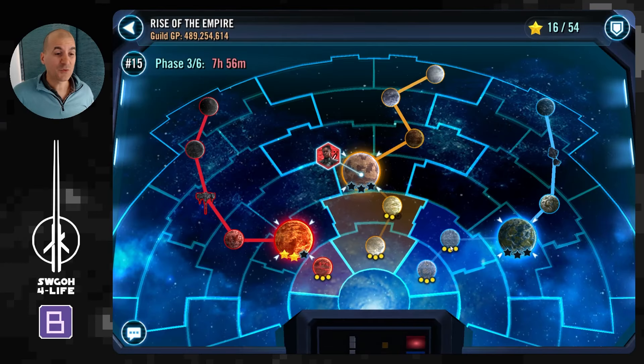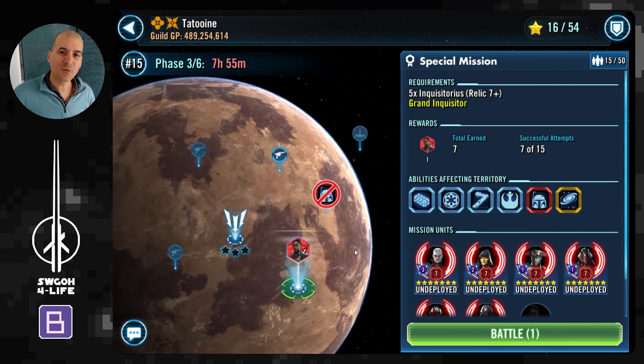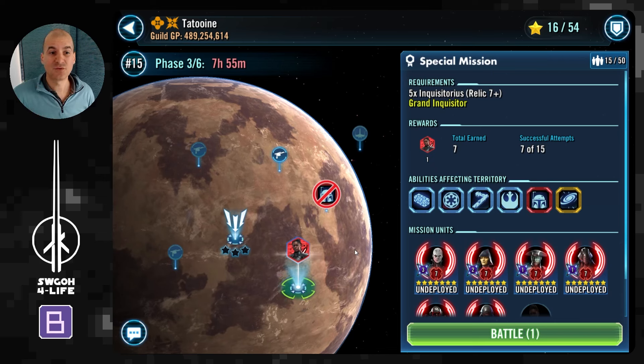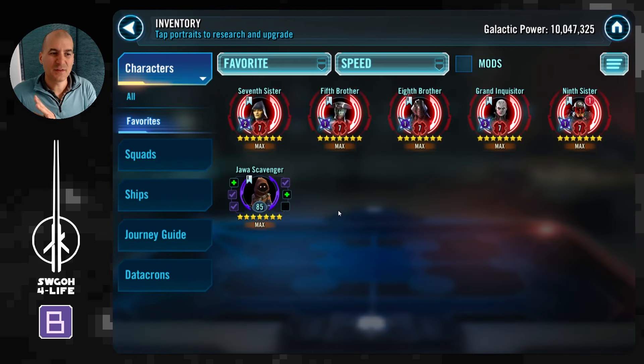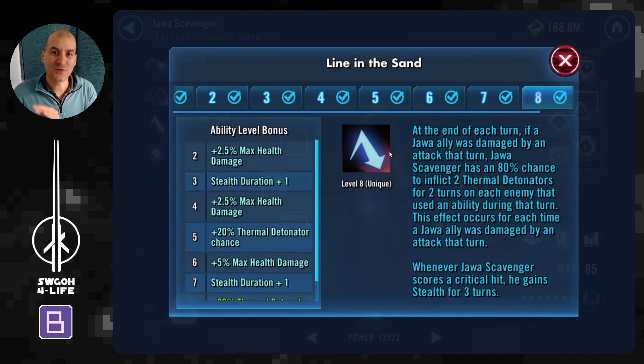In this video I'll be returning to the Sands of Tatooine to attempt my first Riva missions after the buff to Jawas. Just in case you missed it, in last week's game update Jawa Scavenger's unique 'Line in the Sand' has been fixed for the Riva mission.